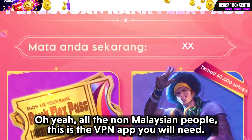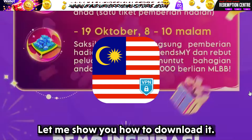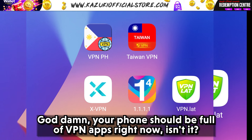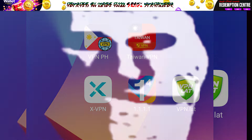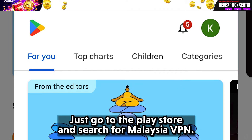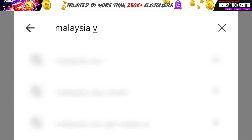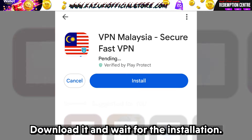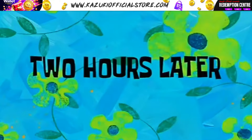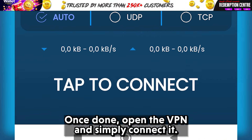For all the non-Malaysian people, this is the VPN app you will need — let me show you how to download it. Your phone should be full of VPN apps right now. Just go to the Play Store and search for Malaysia VPN. Download it and wait for the installation. Once done, open the VPN and simply connect it.